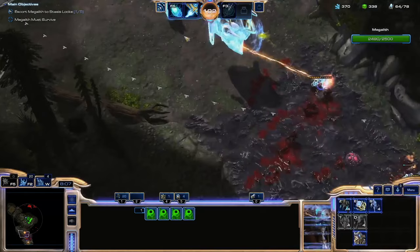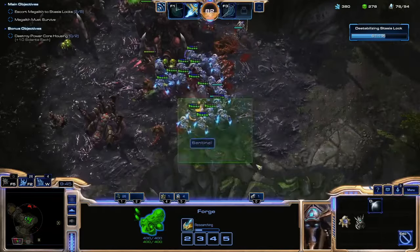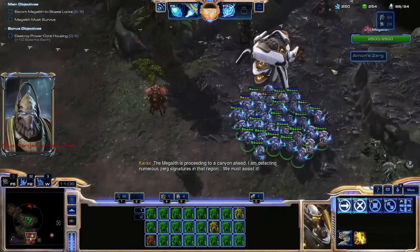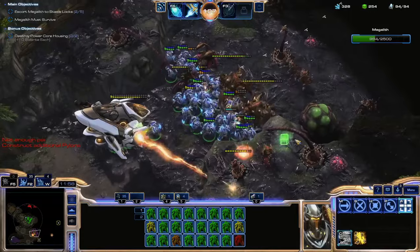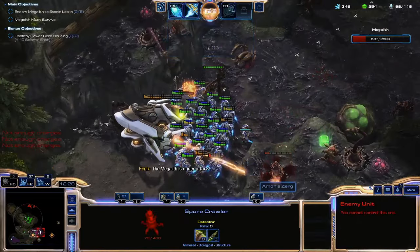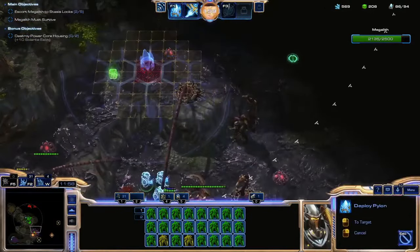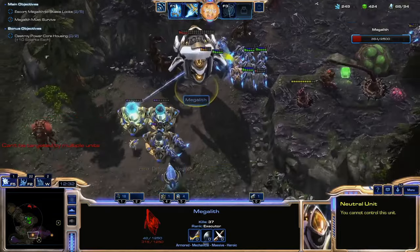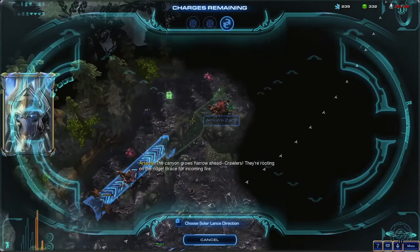There's a Zerg base to the left of the second lock — clearing it out increases my income and stops the majority of attacks during the mission. After the second lock, my army is large enough that anything on the ground gets shredded and anything in the air gets Solar Lanced. But every plan has its weakness — I did not properly prepare for a bunch of cliff-dwelling Zerg. I can't Solar Lance them because there are no flyers, and I can't attack them. The Megalith dies and I restart to grab the Deploy Pylon ability. After reaching the same spot, I realize the entire high ground is covered in creep with no valid place to put a pylon. I tried janky stuff like shield batteries to protect the Megalith, but nothing worked. In the end, I had to fold and admit these were close enough to flying units and unleash the lance.